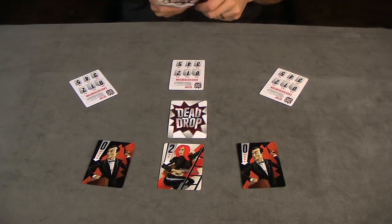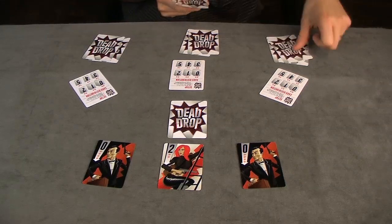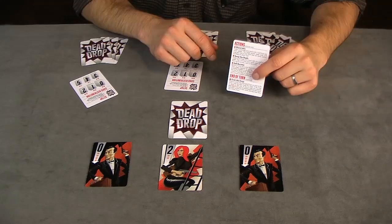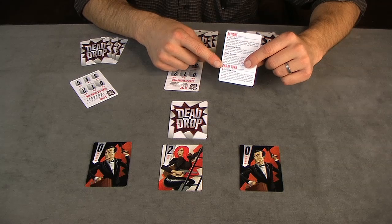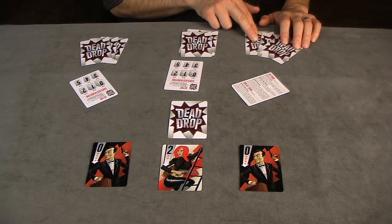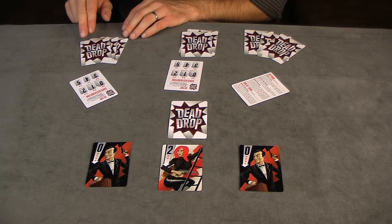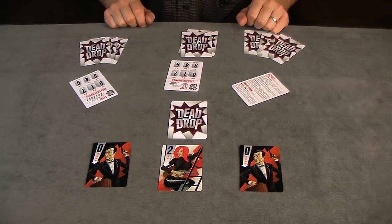You then deal out the rest of the cards evenly among the players. For a three-player game this makes an even three cards. On a player's turn, that player has the option to take one of three available actions. The first action is to share information: that player chooses one card from their hand to trade with another player — it's an even swap. You want to be careful not to reveal more information than you think that player has.